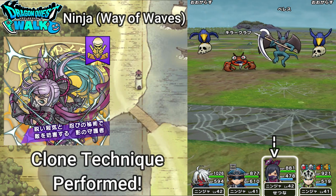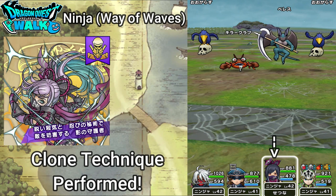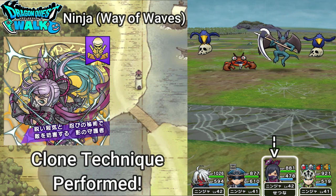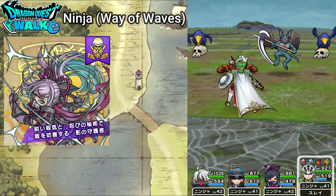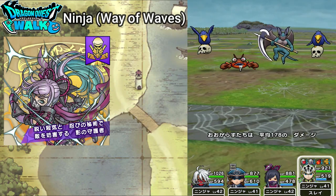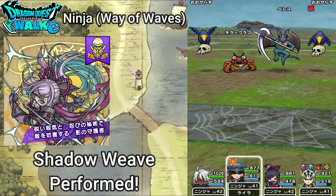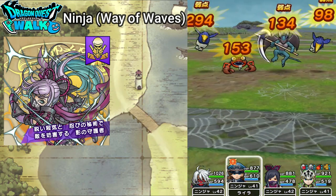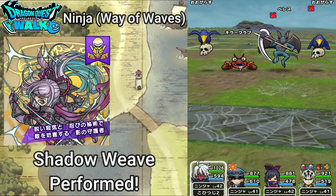That little animation you saw was a Clone Technique — I actually got a second chance to go. I defended because I didn't want to attack. Then I got a Shadow Weave on my attack, and another Shadow Weave there after that.